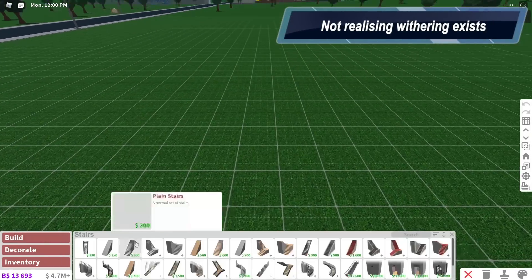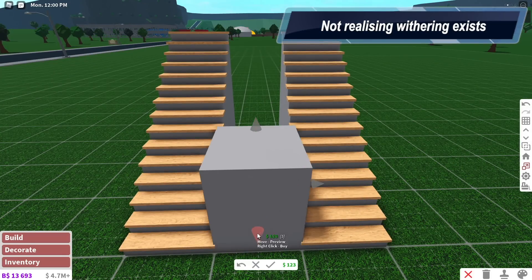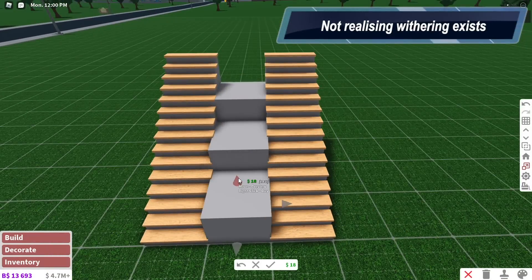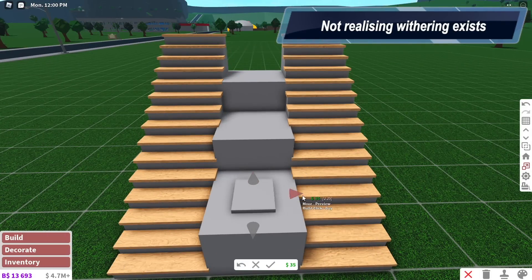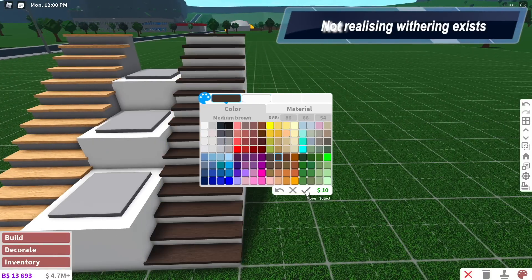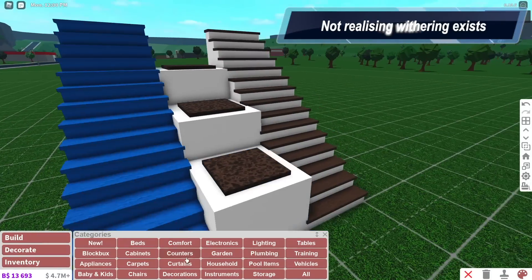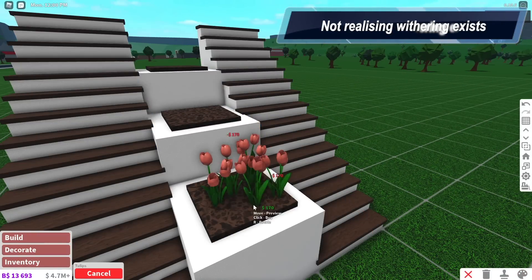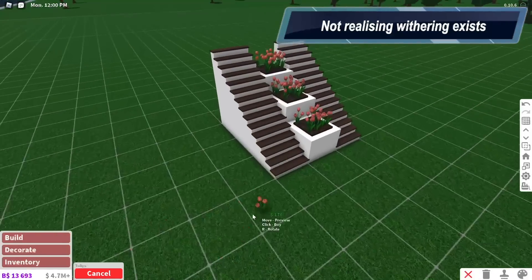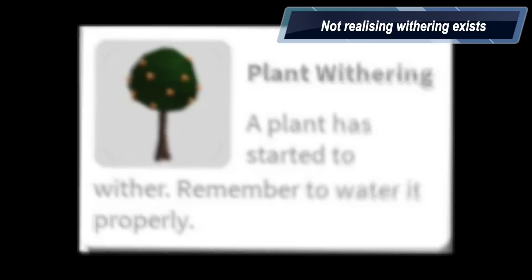Number twelve — and luckily this only happens once or twice — is making a flower park and then noticing your flowers are withering and dying. I made an entire flower park with stairs covered in flowers scattered everywhere, so sprinklers didn't really help much, and then the flowers started withering. You can't really put a sprinkler on the second floor, and if you put one on the first floor it sends water inside the house. Flowers that die is definitely an annoyance.